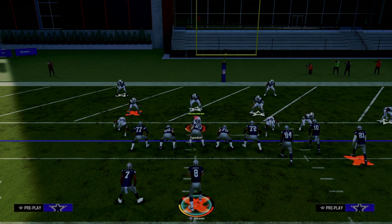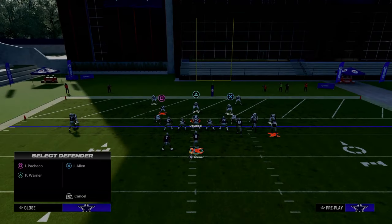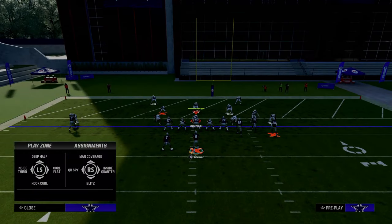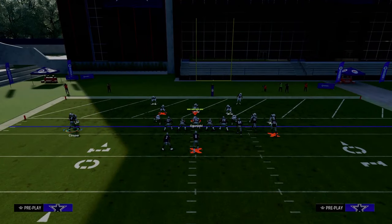One of the most difficult things to do in Madden 24 is score touchdowns in the red zone. It is literally an entire defensive strategy this year to basically play Bimba Dope break defense all the way up and down the field, and then once you get into the red zone, to essentially try to stop you at that point, because it is so difficult to pass, and if you can stop the run, it's really hard to score in the red zone.